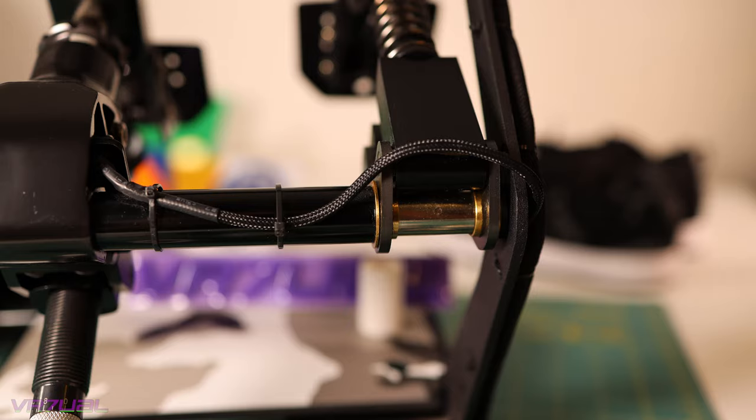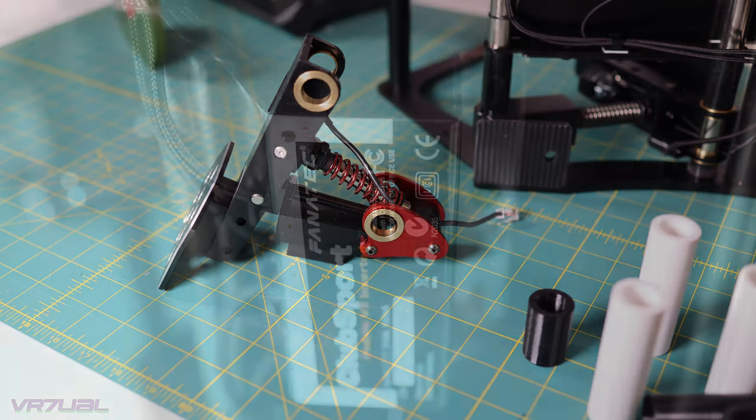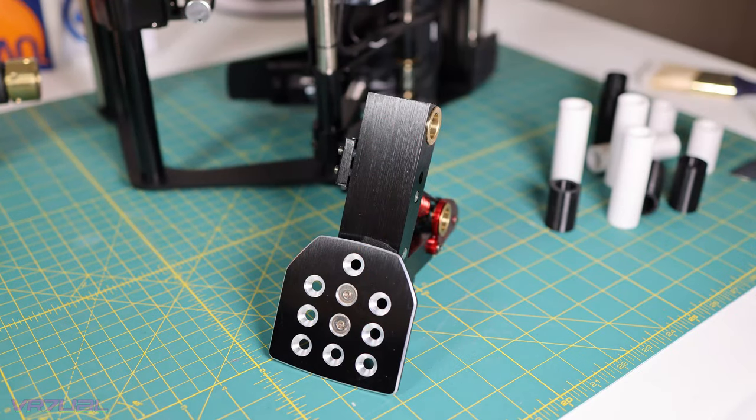One great thing about our Fanatec gear is that they took care and concern for modularity and ease of replacement. Building something the first time that can be taken apart quickly means you can change or replace parts and bring things to the next level. Deleting the clutch from three pedals down to two is very easy. The lower side has a brain box with a quick disconnect plug, and if an item is missing when the boot procedure is initiated, it simply removes it from the software until it's restored.